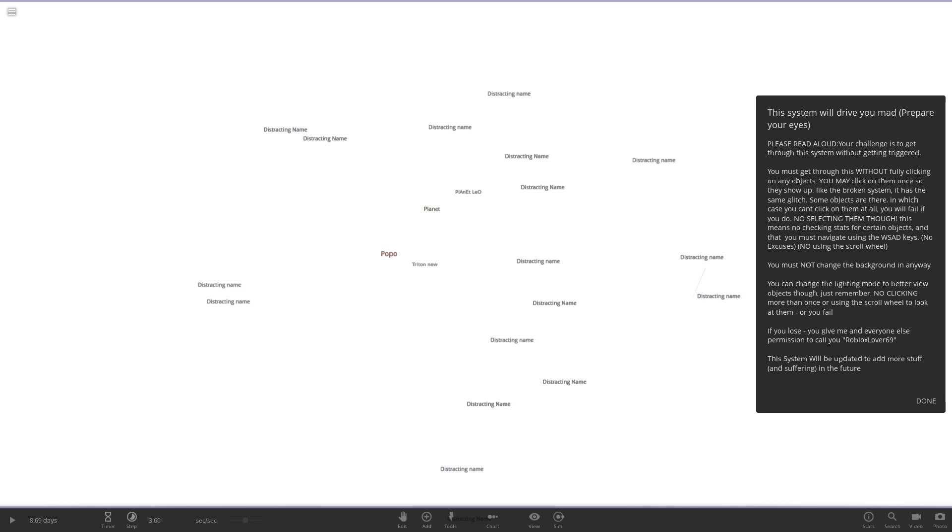The description reads: 'Prepare your eyes. Your challenge is to get through the system without getting triggered. You must get through this without fully clicking on any of the objects or opening them.' Although you may click on them once if they show up like the broken system - it has the same glitch where some objects are invisible until you click on them.